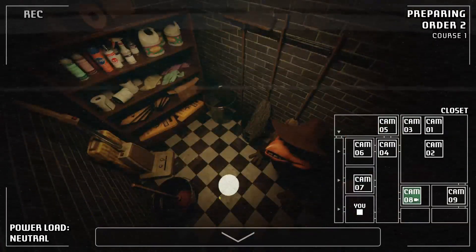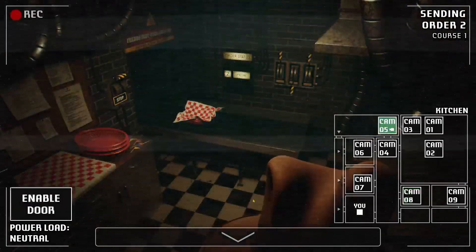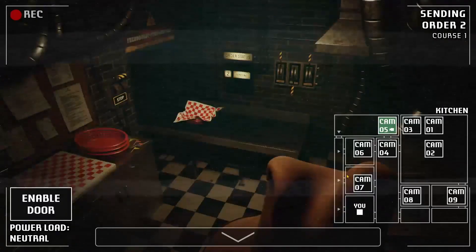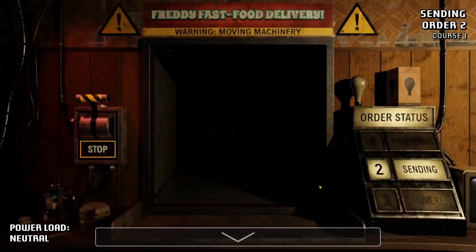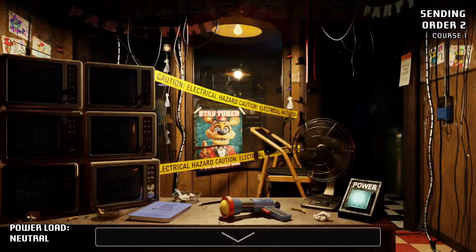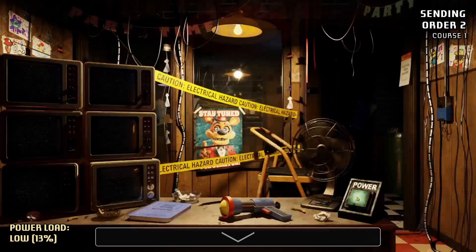If you've played the original Five Nights at Freddy's, you know this is the camera system. Basically the same — but now we have a few different mechanics introduced: the food mechanic, checking and making sure it gets to each room. There's also the power button, which turns off all the power — you use this to hide from Bonnie, I believe. Then you've got this little pop gun.